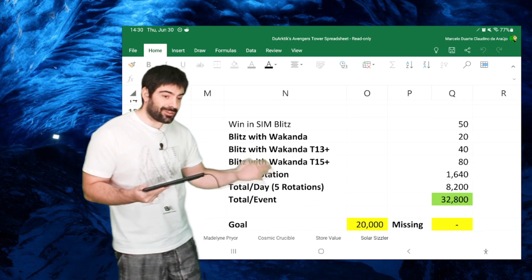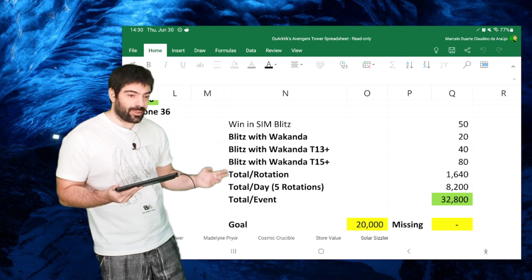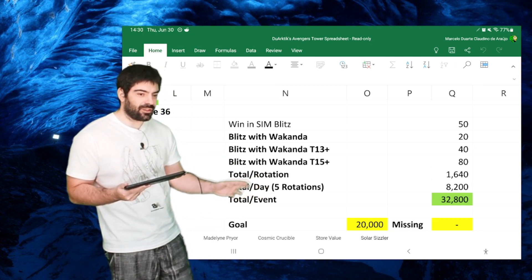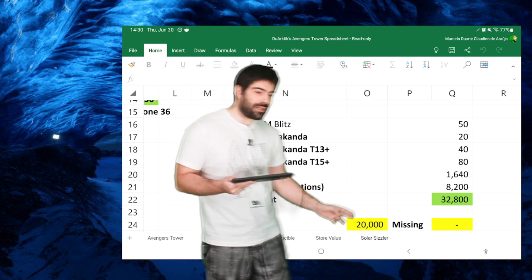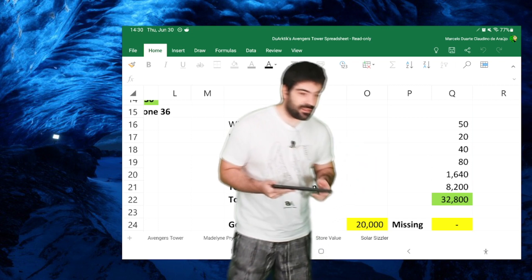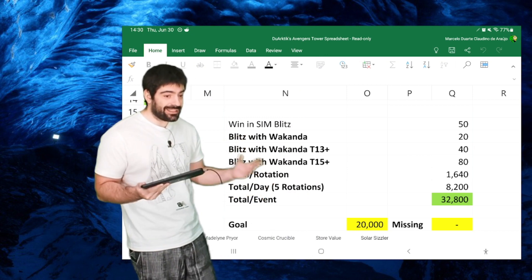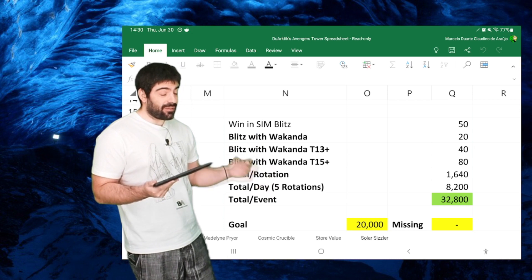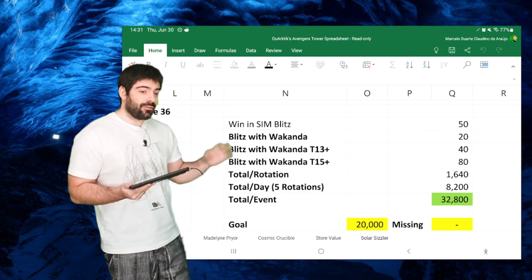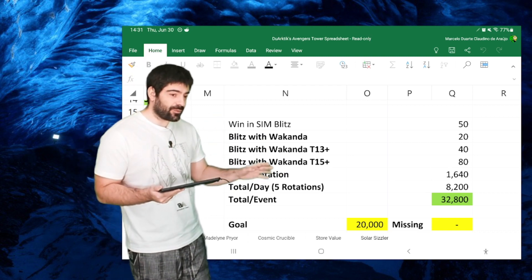For the second web store secondary event involving Blitz using Wakanda, it lasts four days and you need to do a minimum of four to five rotations per day. Our goal is 20,000 points — if you do five rotations per day you'll get 32,000, well beyond what we need. If you have fewer than 30 teams, use your Blitz charges three times per day with Wakanda to get as many points as possible throughout the four days.